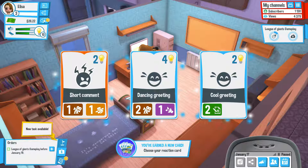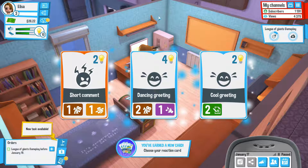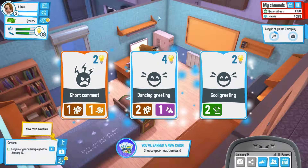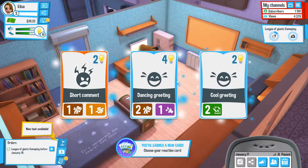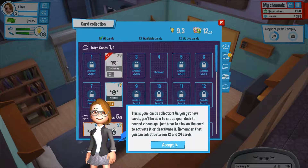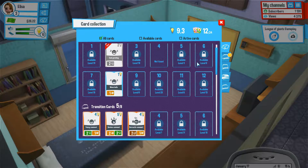The other thing I wanted to talk about as part of the new card system is the way in which you now get new cards. As before, as you level up you get cards — they're constantly updating, you constantly get new cards, and you get slightly better cards at slightly higher levels. But the new thing is that now when you level up and get a card, you get a choice of which cards you want. And that brings me to the other feature, which is the card collection — it's like a card deck builder. You now get to choose what cards are in your deck, and essentially you get to choose which cards will come up when you're recording a video.